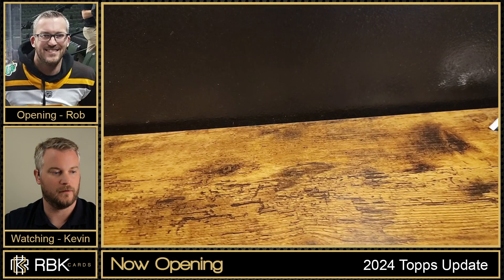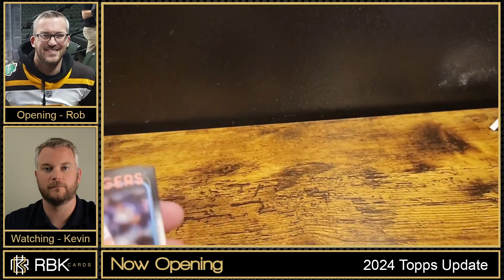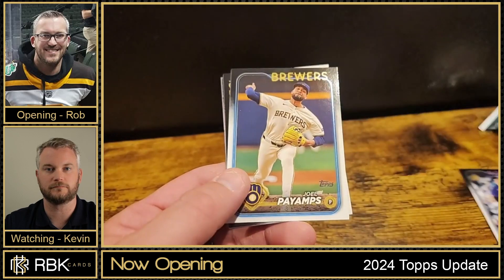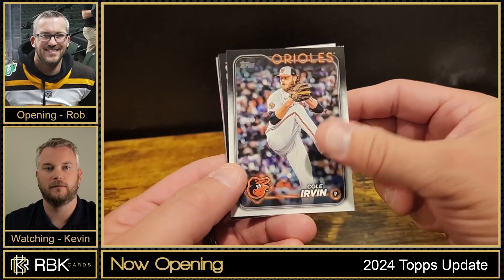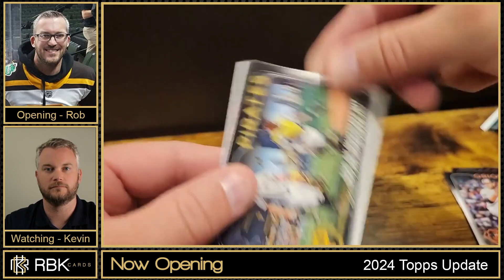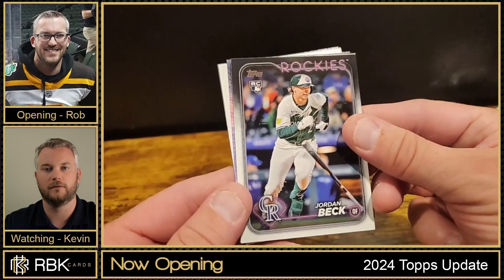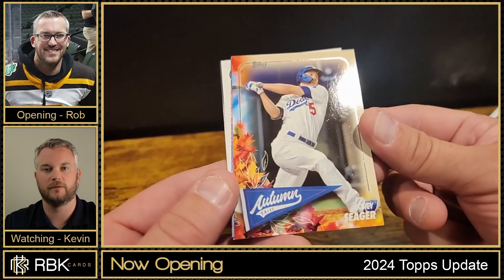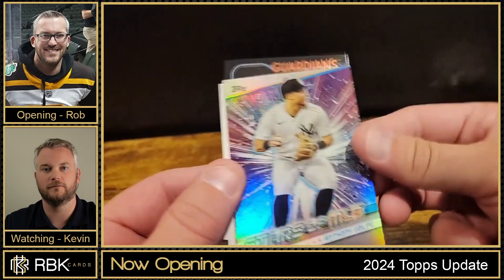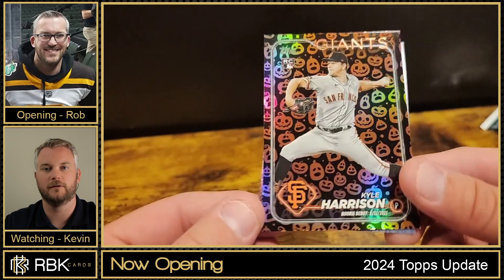One more pack — I was hoping for a holiday one. David Robertson, Gary Sanchez, Dakota Hudson, Cole Irvin. Skenes again — Skenes graces us! Grandal. Stefanic, Suarez, Jordan Beck rookie. And Corey Seager in the Autumn Tales insert — nice! Stars of the MLB — Volpe, Austin Hedges. And we got a jack-o-lantern of Kyle Harrison rookie!